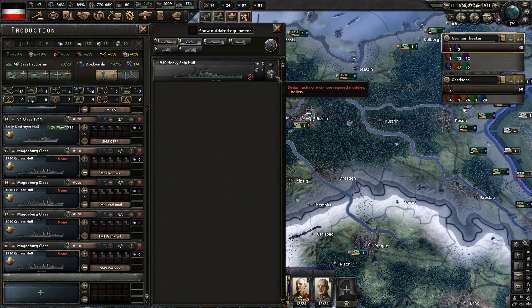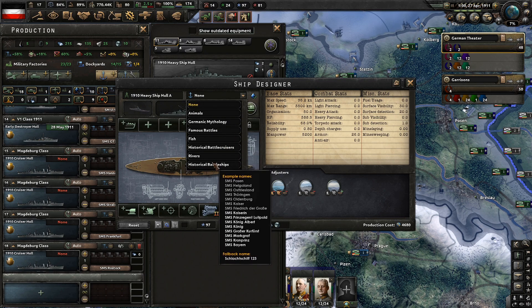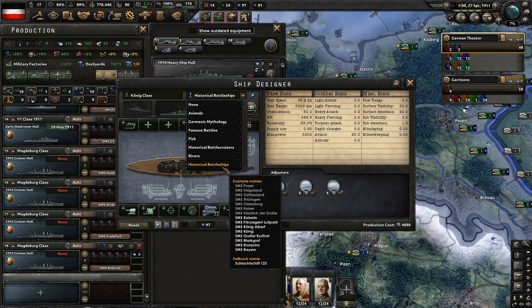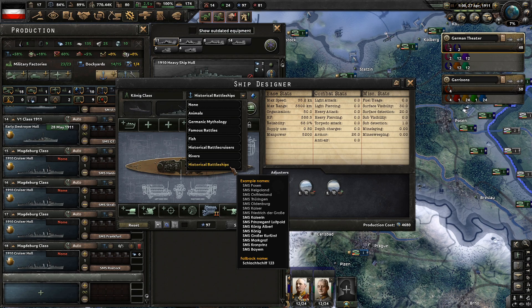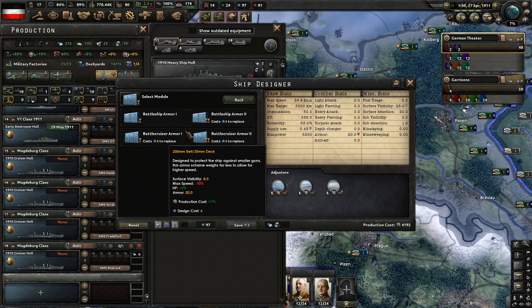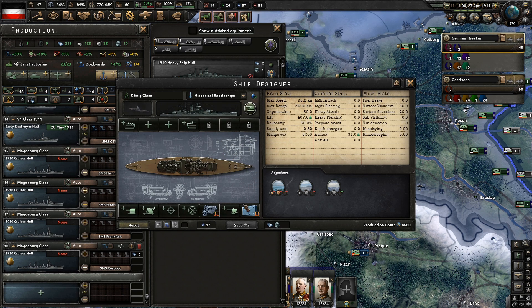We are going to select the 1910 heavy ship hull — this is obviously going to be a battleship. This is the Königklaus. If you know your WW1 history, 'König' means king, and if we look at the name list it is named after regents — we've got the Kaiserin, Prince Regent Luitpold, König Albert, and just König. On this ship we don't have any new engines, but we do have thicker armor, so let's start off with that. It needs to be able to fend off British shells, of course.